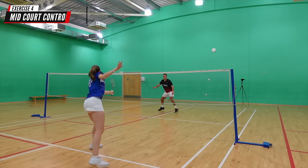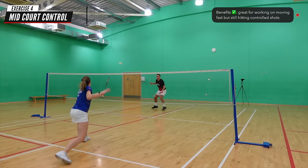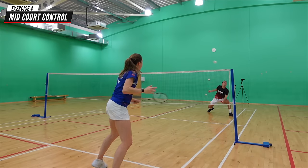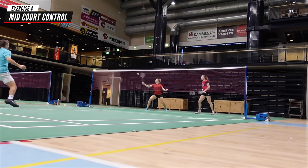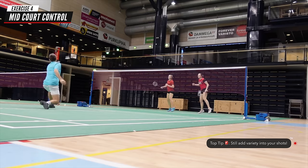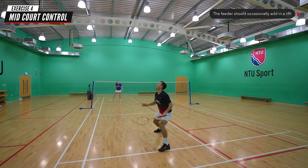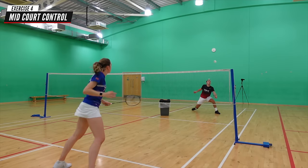We shouldn't always hit hard, so the fourth practice — and one of my favourites that I do several times a week — is mid court control. This practice makes you focus on moving fast but still hitting controlled shots, which is one of the hardest things to do in badminton. A top tip is that even though you're hitting controlled shots, you can still add variety, whether that's a soft loopy block or a push with a little more pace that almost skims the net. The feeder should also add in the occasional lift so that the worker doesn't stand too far forwards.